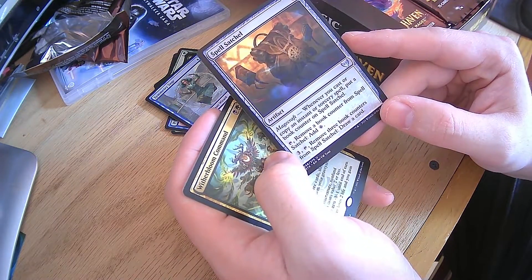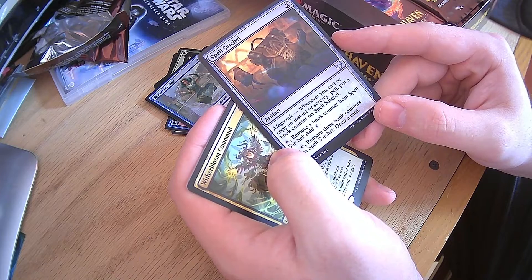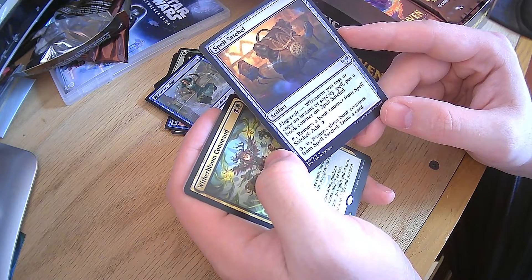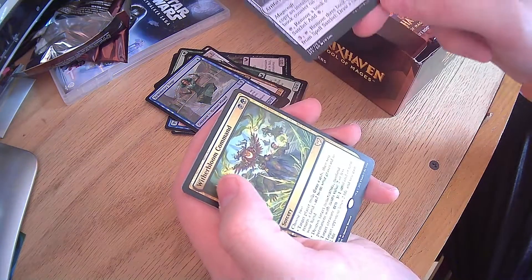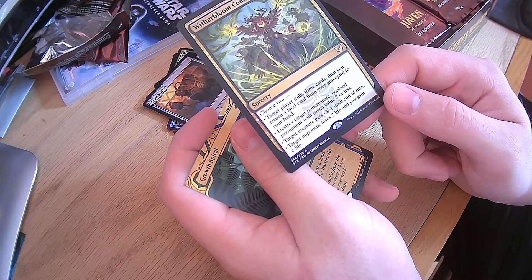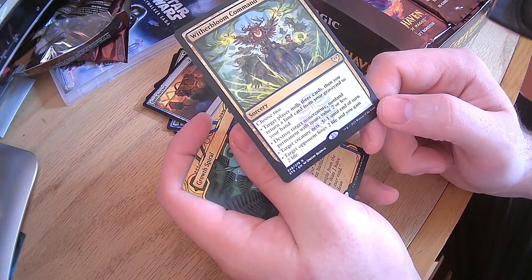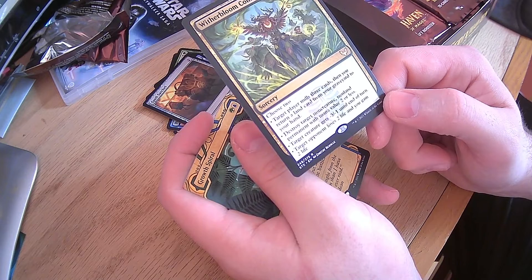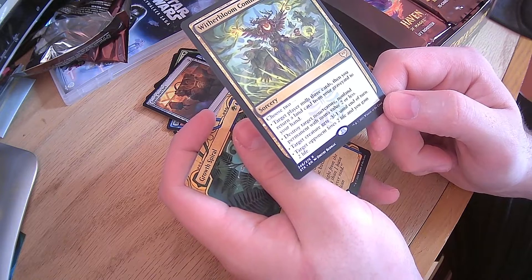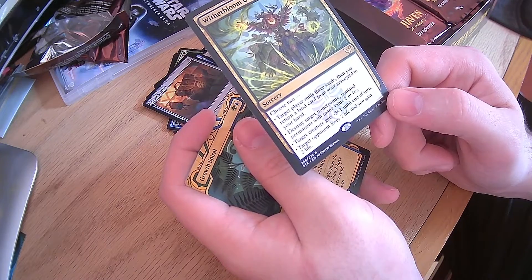Spell Satchel — Magecraft: put a book counter on it whenever you cast or copy an instant or sorcery. Remove a book counter to add a colorless, or remove three to draw a card. Kind of useful. Witherbloom Command — target player mills three cards. You choose two for this, and it's one green, one black, so that's actually really nice. You can also return a land card from your graveyard to your hand, destroy target non-creature non-land permanent with mana value two or less, target creature gets negative 3, negative 1 until end of turn, or target opponent loses two life and you gain two life. That is incredibly useful. I've got a deck I want to put that in.